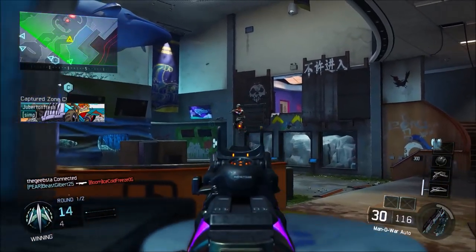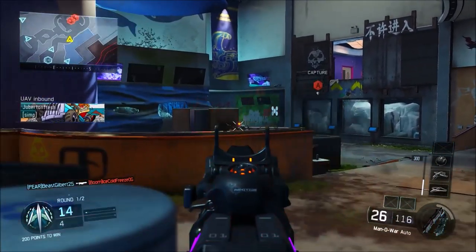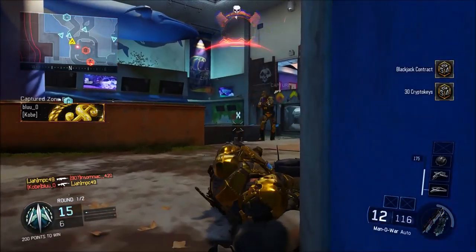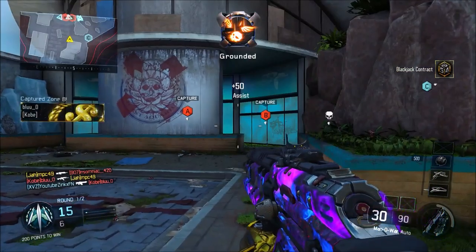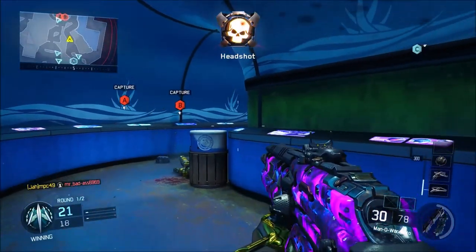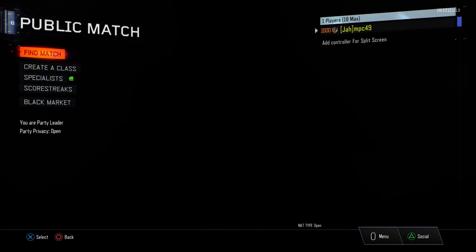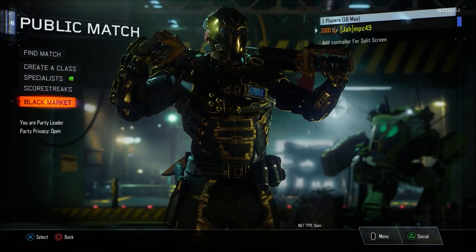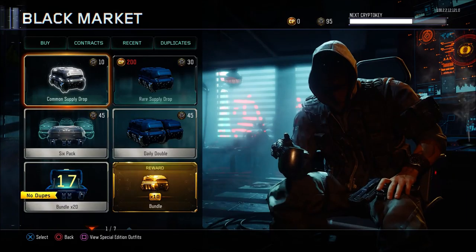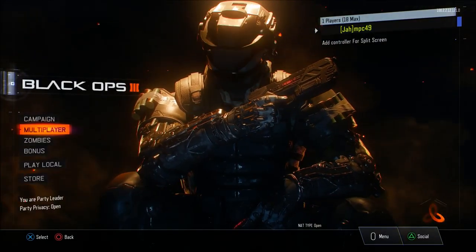To start, hop onto your dummy account and search for a game in any game mode. Once you load in, complete the contracts you want to duplicate — I'm doing both the 30 and 10 crypto key contracts. Once you complete those contracts, make sure you leave before the game ends, because if the game ends after you complete them you won't be able to do the glitch and will have to wait for those contracts to reset. After leaving, go into your black market and it should say 'reward pending' showing how many crypto keys you can get. Hit circle to back out of the black market and return to the main menu lobby.